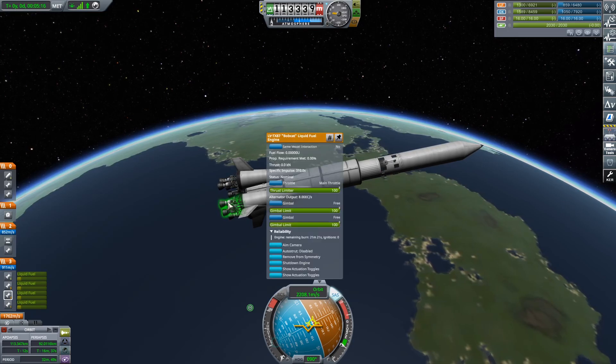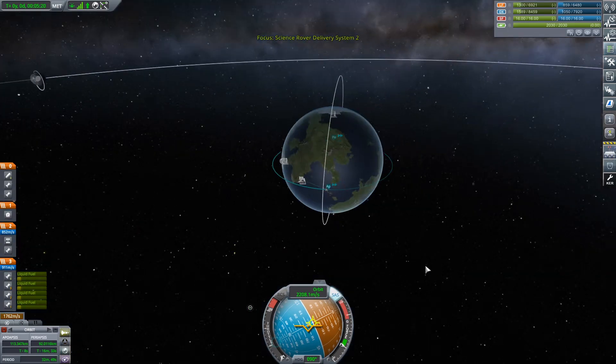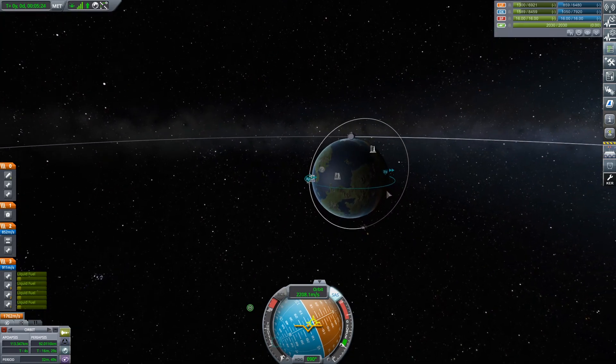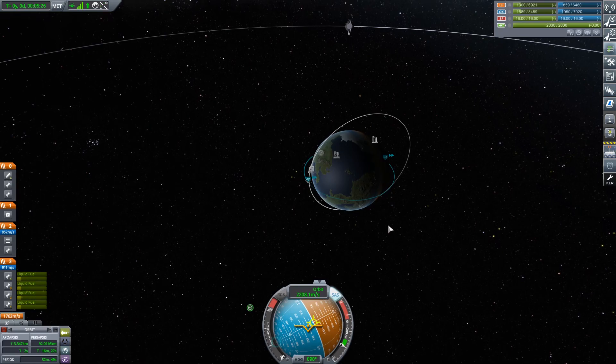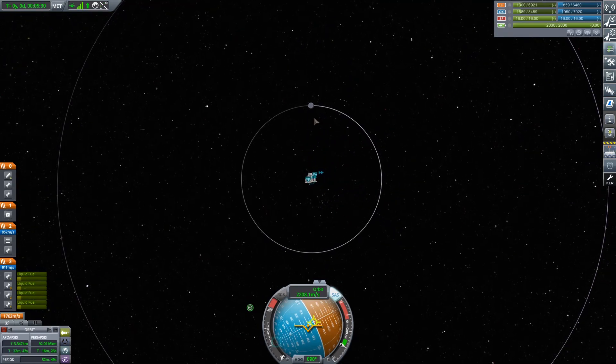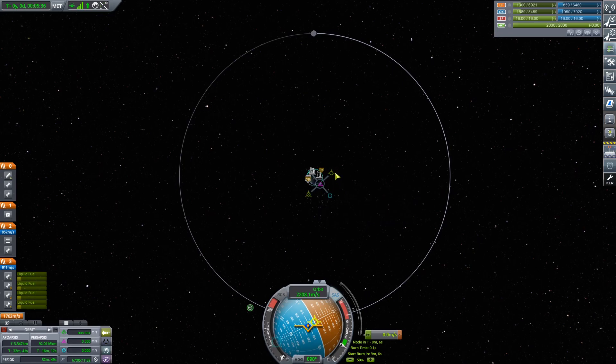We still have loads of fuel left but I turned the engines off — they don't have any ignitions left. So I don't really want to fire them anymore, although I am going to risk it. I am going to give it a go. So with the moon up there and Kerbin down in the centre, you want to put it at about 4 o'clock — between 4 and 5 o'clock — and the manoeuvre node up.